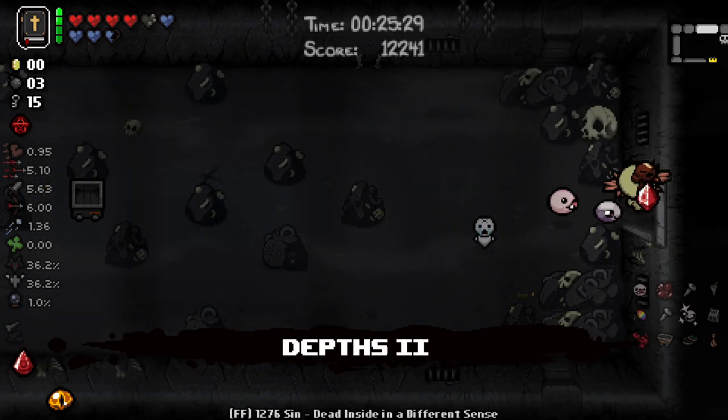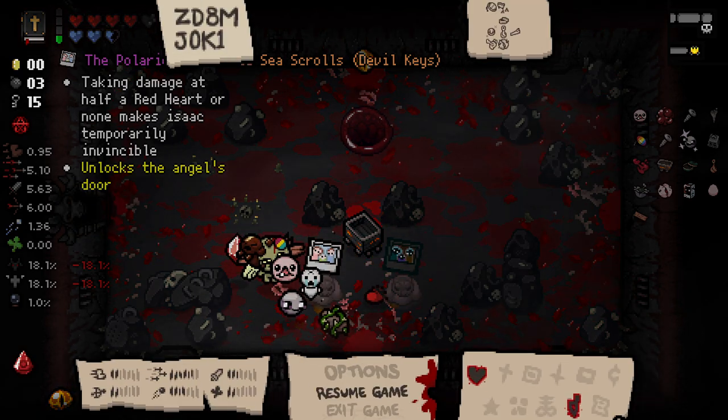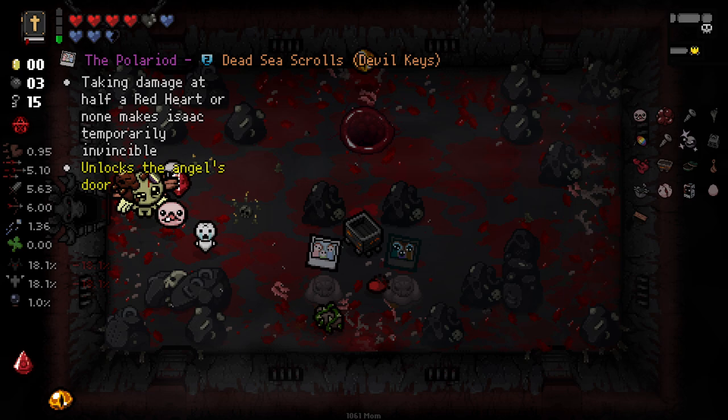We are obviously quite significantly past boss rush here, but hey-ho. What do we get here? The thorny rock — special radio shockwave when damaged. That's not super useful for us. I think we're going to take the polaroid here.